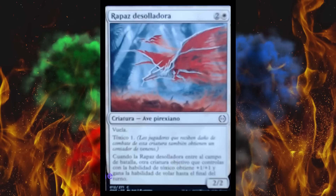Next up, we have Rapaz Desolladora, which of course means Desolator Raptor. What's that, my Portuguese fans, all 2% of you? You're saying that's not what it translates to? Shut up. It's a 3-cost 2/2 white creature — Phyrexian Bird, as they put it. It has flying and Toxic 1, because this whole set is toxic. The only thing worse than Toxic on a cheap white creature is putting it in the air. When it enters battlefield, another target creature you control gains Toxic, plus 1/+1, and flying until end of turn. I'm disowning this and sending it back to its original translation of Bleak Raptor.